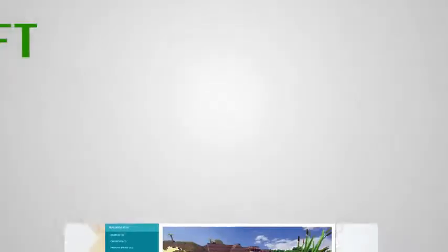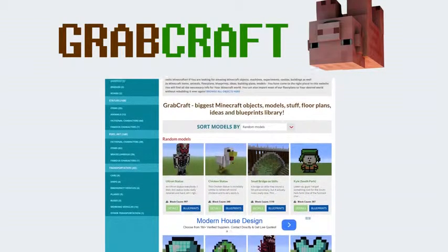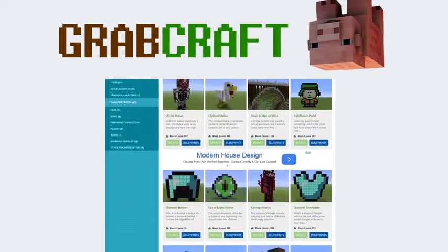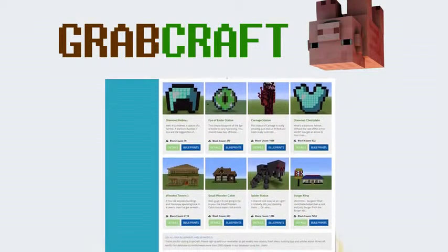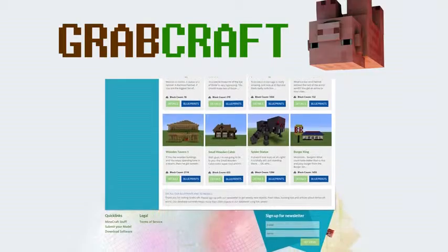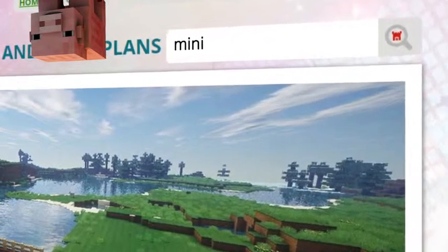You'll find a choice of pixel art, statues, machines, houses, skyscrapers, and even gardens. We have thousands of objects in our database, and you can build all of them easily to your extraordinary Minecraft world.